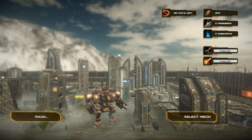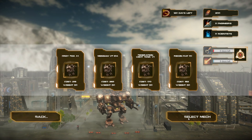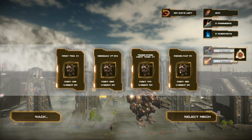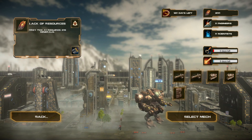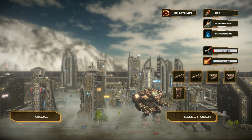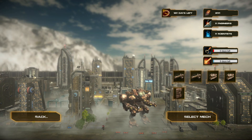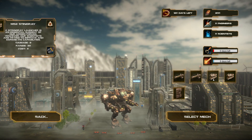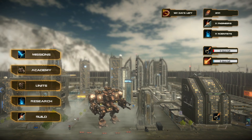Then we've got the build tab — select the mech. Options include the Gray Fox, Messia, Federation Light Tank, and Recon Rad. We can also see weapons like the Infrared Laser.